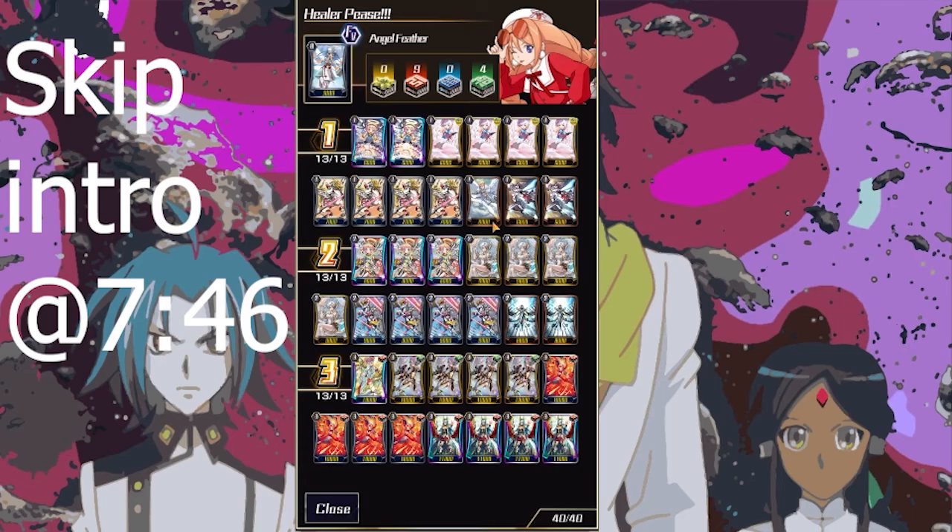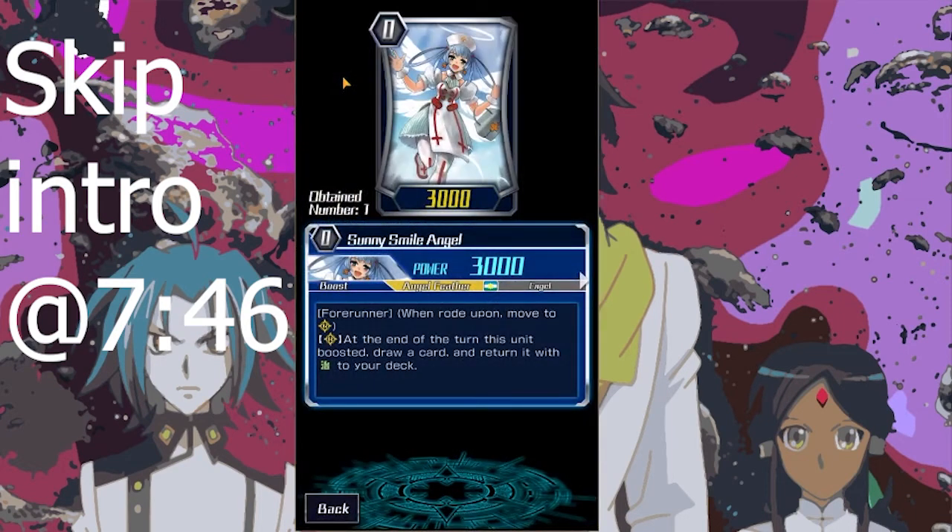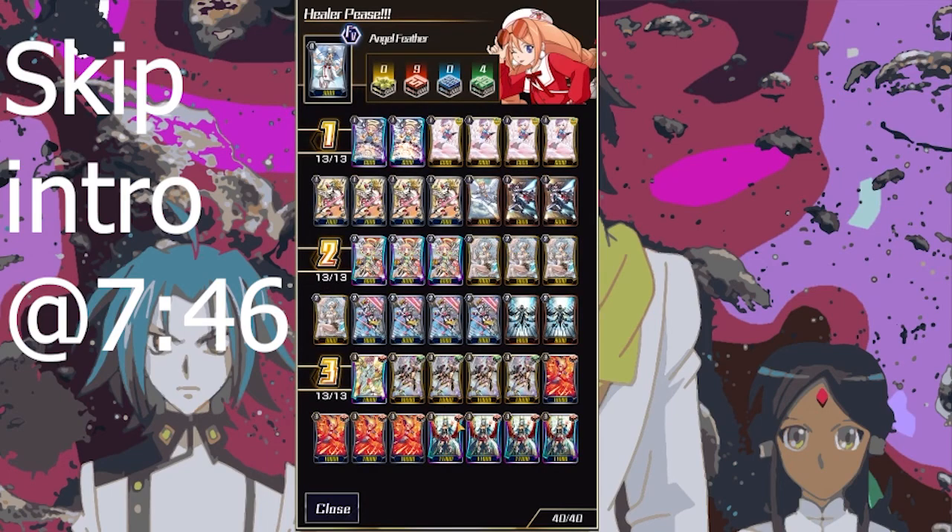For my starter, I am playing the Sunny Smile Angel. Simply put, she's a fifth heal. She lets you plus one when you boost with her — she is a great card, best starter. I don't really like the Metatron Superior Ride effect. It's kind of like the Krif; it's not worth it. You can just play a different starter that gives you more utility and ride at normal tempo. You don't really miss much, since your opponent isn't going to push you to four damage on turn two.